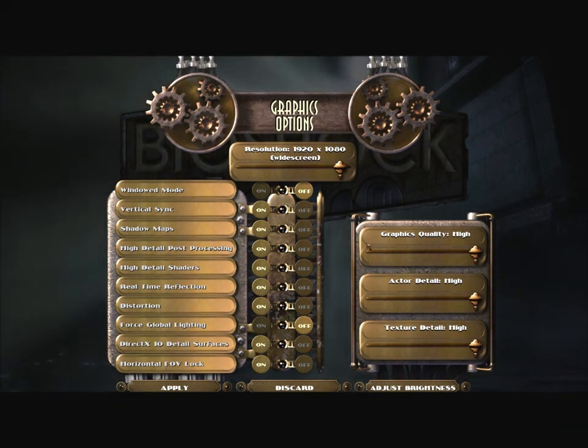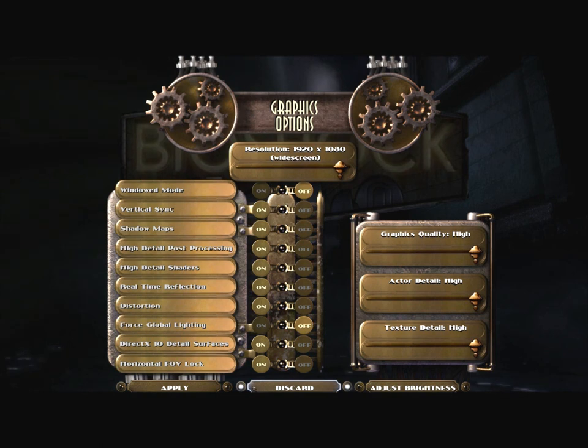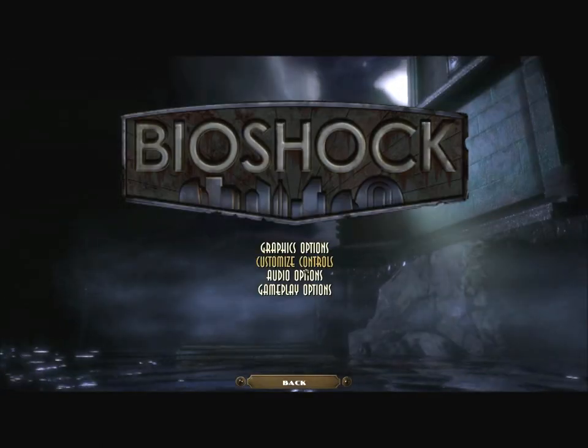Graphics quality high. Actor detail high. Texture detail high. And I'm just at the default brightness level, which I think should be fine. Adjust the brightness slider until the dark gray box is just barely visible. That's too dark — there we go. We'll darken it a little from the default to get a little more atmosphere.